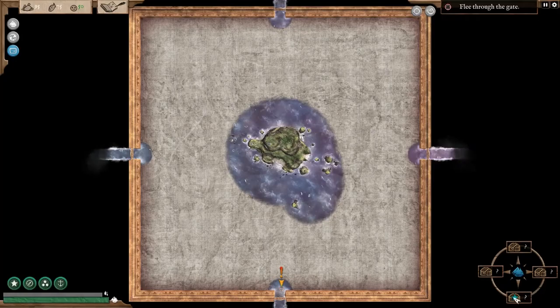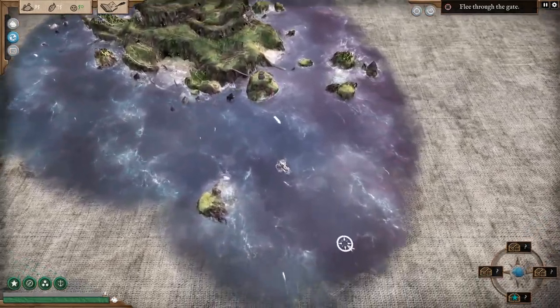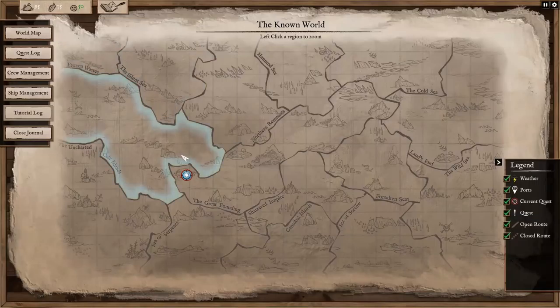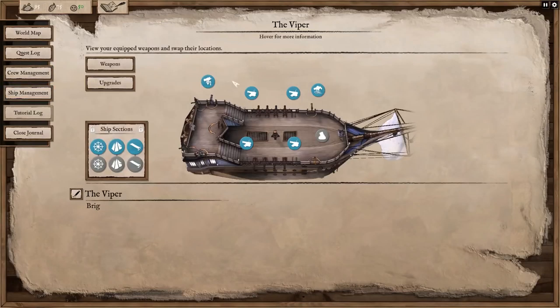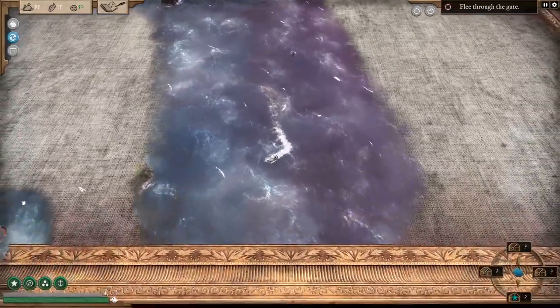This is our main map. We need to get out the bottom, but it requires a certain number of objectives to be completed. We have a quest log as well — escape, crew management, ship management, and things like that. The known world main map has different biomes. We'll close that down and have a look later.